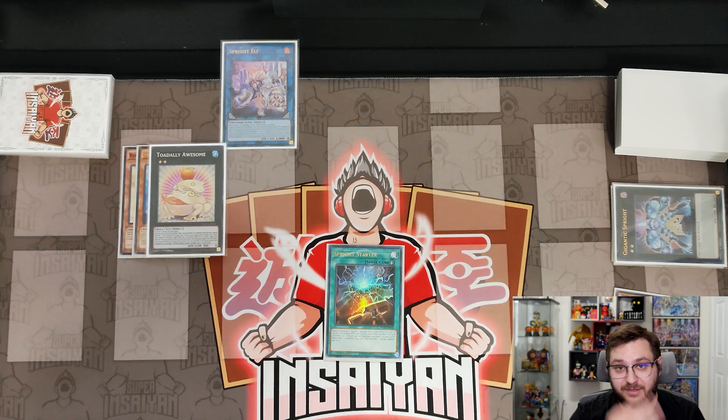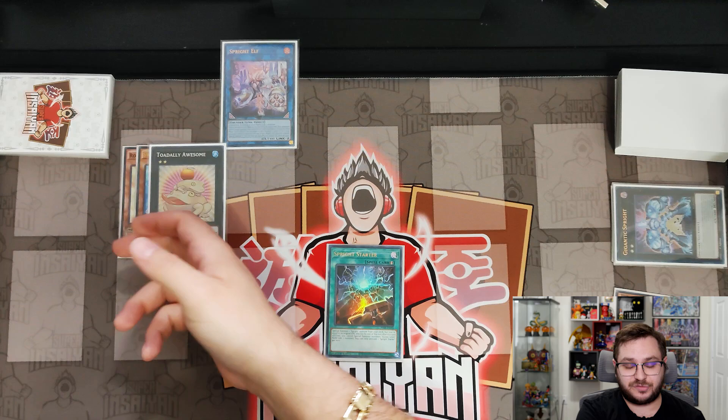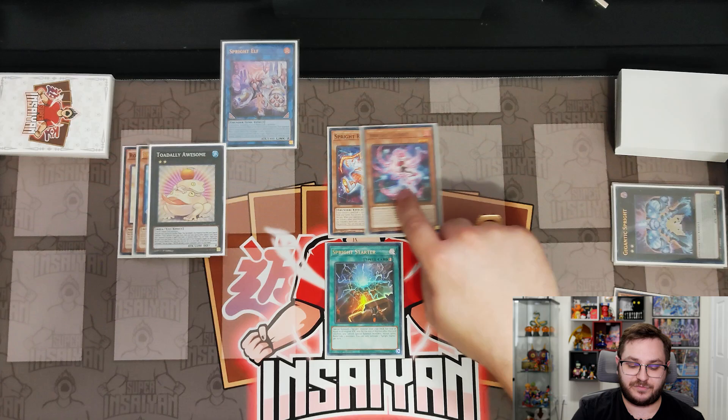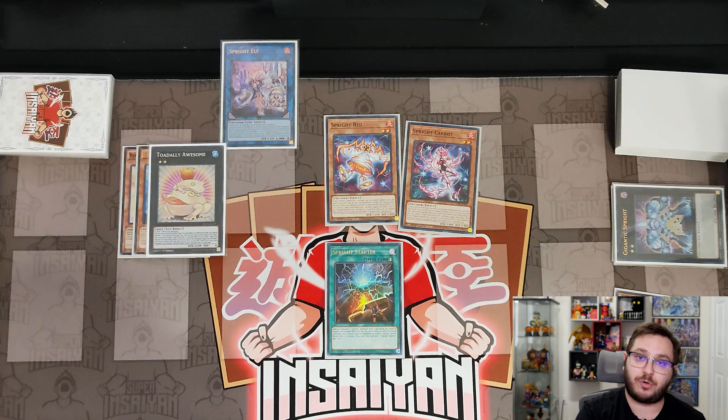We set our Spright Starter to our side of the field and that ends our turn. This gives us three separate negates — two of which are omni negates and one you can choose — as well as the ability to get Dupe Frog on the field via Toadally Awesome. During the opponent's standby, Toadally Awesome detaches to summon Dupe Frog, and you can also use the Starter during your opponent's turn to summon either Spright Red or Spright Carrot depending on whether you need a spell/trap negate or a monster negate. The Spright Elf can also reborn Toad after it sends itself, getting you an additional negate.